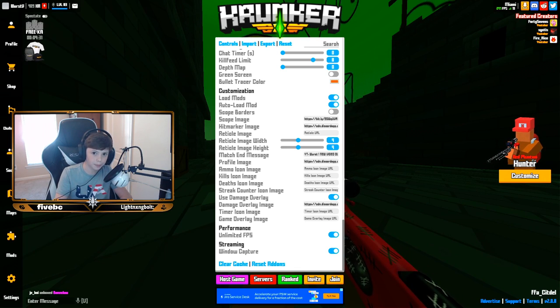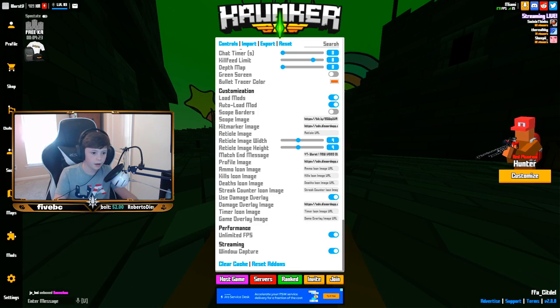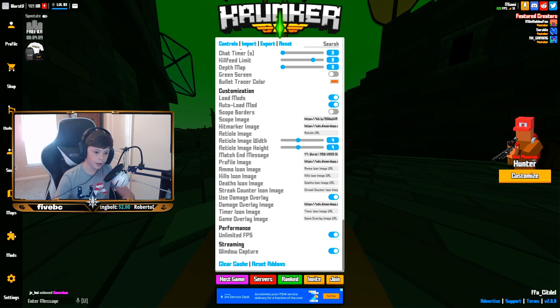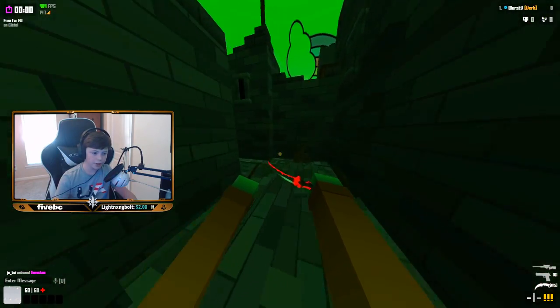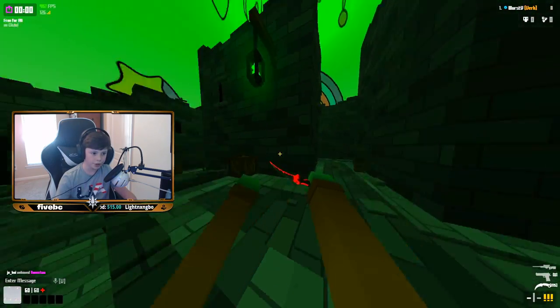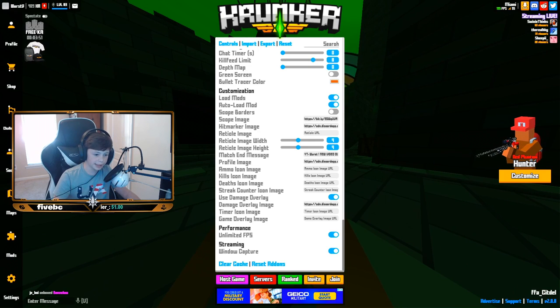Radical image I don't use. Radical image width and height are both at 4. My match-in message is just to plug my new video. Ammo icon, kills icon, death icon, streak counter icon — I don't use any of those right now but I'll probably find some soon. I use a damage overlay — it's just a blank PNG so when you take damage your screen stays clear instead of turning red. Timer icon and game overlay image I don't have links for either. Unlimited FPS is on — always want that on. Window capture is on for streamers and YouTubers who want to record using window capture.